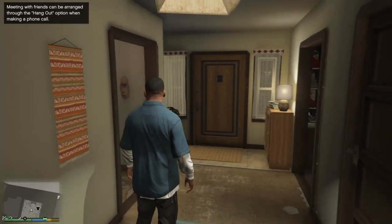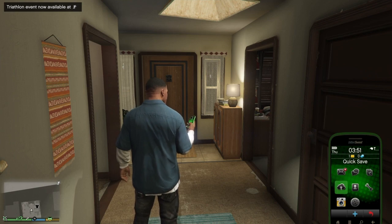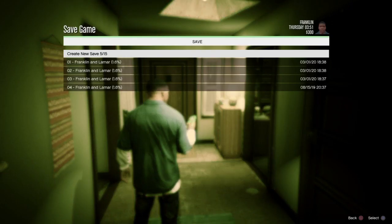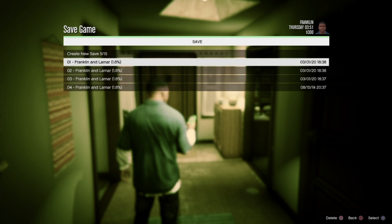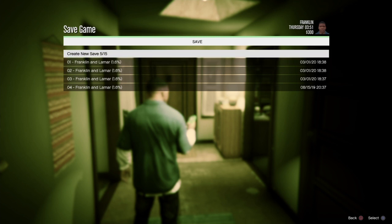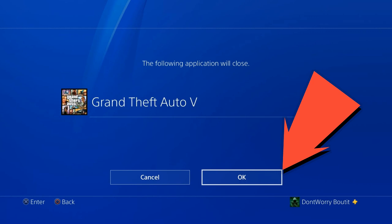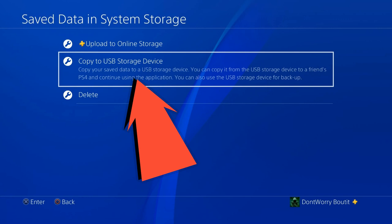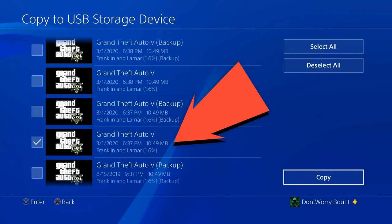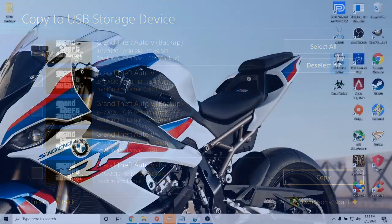First thing you're going to want to do, load into single player, and we're just going to create a new save right here. Pull up your phone, go to quick save. Once you select quick save, just create a new save so you'll know which one you're using by the time and date on it. Then once you've created that, go ahead and put your USB into your PS4, go down to settings, go to application save data management — it's going to ask if you want to close GTA, select OK. Select save data in system storage, click copy to USB, then select GTA 5. Select that save you just made, check the time and date to make sure it's the right one, make sure it doesn't say backup beside it, then click copy. Accept the alerts and copy it to USB.